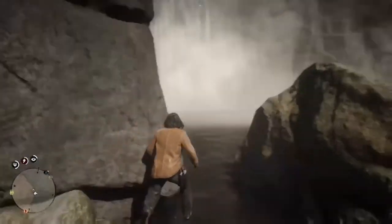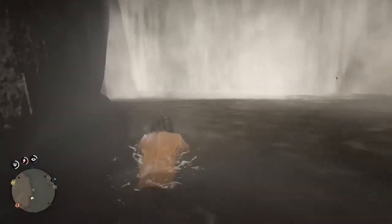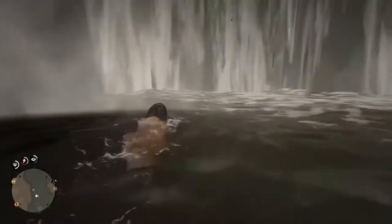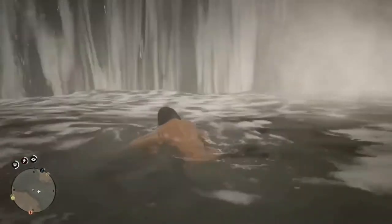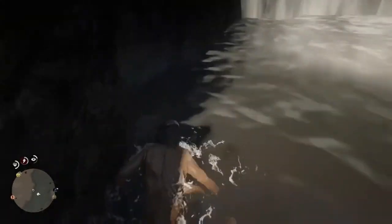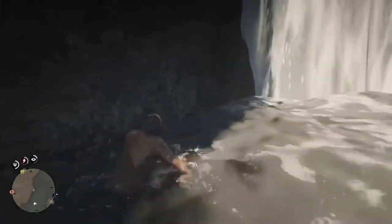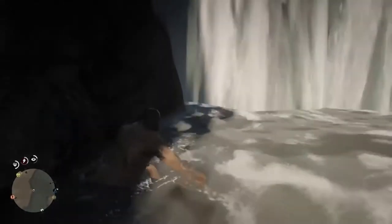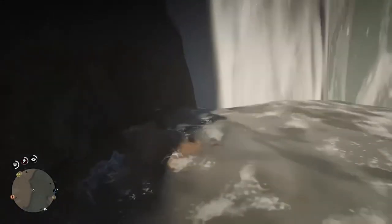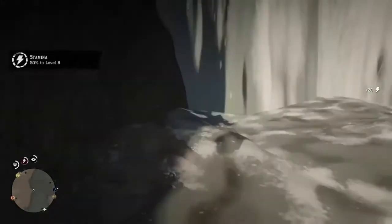I don't know if it's a glitch or what it is exactly — some type of exploit, I think — but I don't think Rockstar meant to put this in. As you can see, I'm swimming and my stamina is not going down, so I can literally just swim here for as long as I want. I was actually trying to get behind the waterfall at first — I was like, hey, there's something behind this waterfall — but I still haven't figured that out because it wouldn't let me go behind it. But I definitely figured out I wasn't losing any stamina, so as you can see my level is going up — 50%.